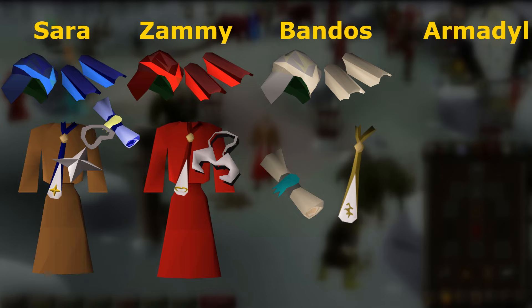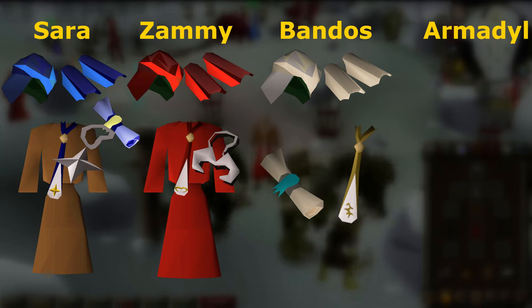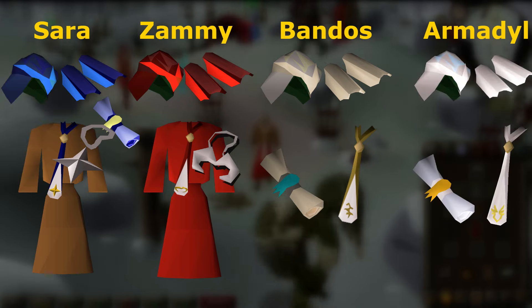You won't really need to bring an Armadyl item, because we'll be killing monsters in the south-east of the dungeon, and Armadyl's followers are in the north-west. But if you want some extra protection, you can bring an Armadyl cape or bracers, an Honourable Blessing, or an Armadyl stole.